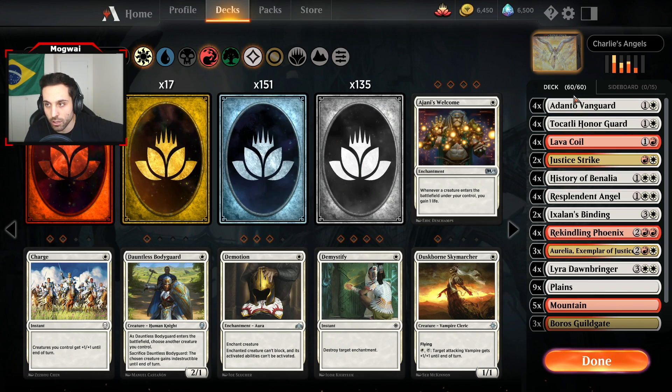He's top-decking now. He top-decks something huge — we can use Ixalan's Binding on that. This guy's a top-deck god, oh my god. Get that out of here — get that nonsense out of my sight. But because we're both red and white... Justice Strike hits it. Wrecked! Omega wrecked. I can't believe he top-decked that enchantment though.